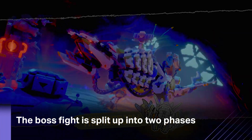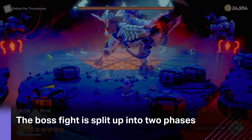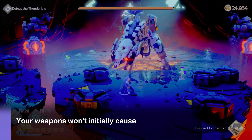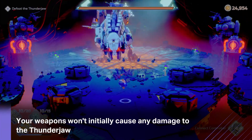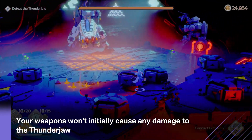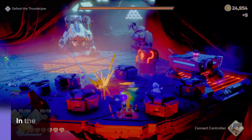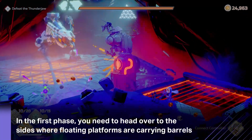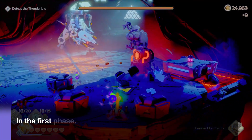The boss battle is split up into two phases. In this first phase, your weapons aren't going to do any damage to the Thunderjaw. Instead, you need to head to either side and pick up these barrels that are coming down on floating platforms. Take the barrel and chuck them at these electro-mechanical arm things, and that will shock the Thunderjaw.